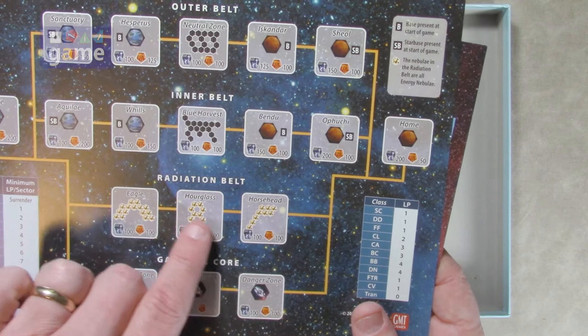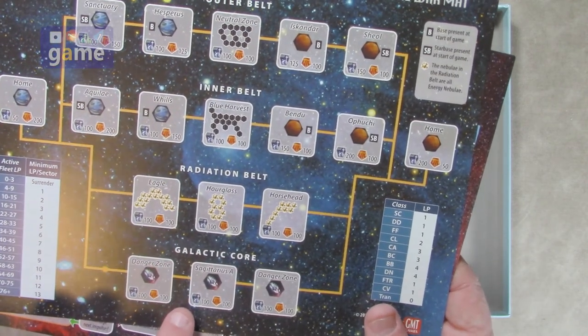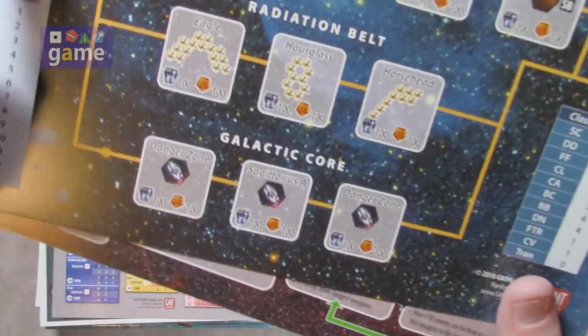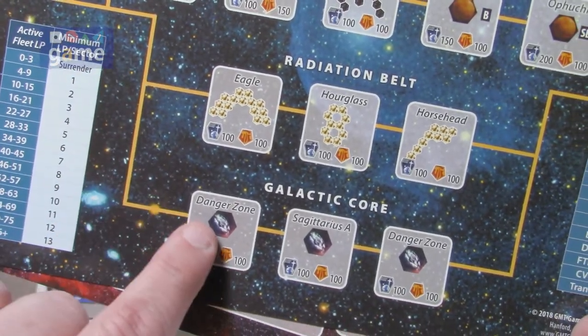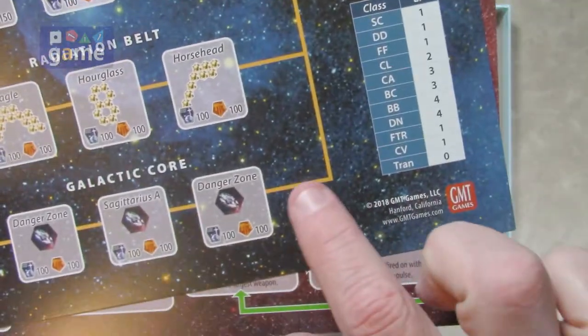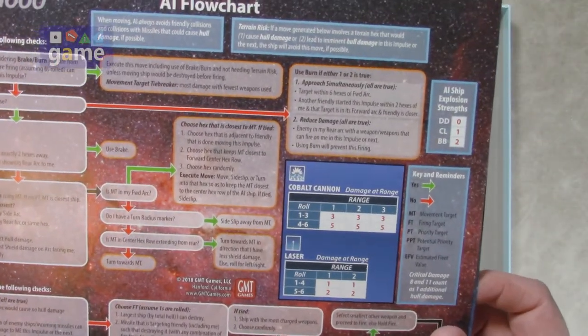So you can fight in and out of a radiation belt — you have the outer belt, the inner belt, the radiation belt, and the galactic core. And this road right here — this is Kenny Loggins' Highway to the Danger Zone, right there. And you've got an AI flowchart to tell you how the AI plays.